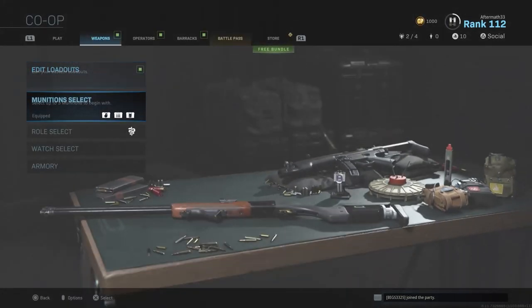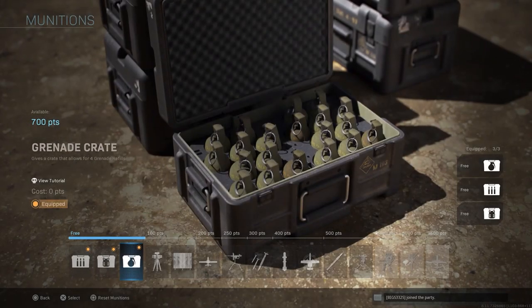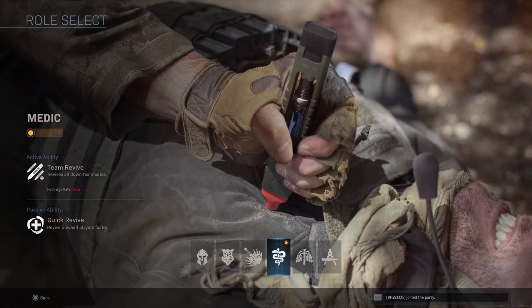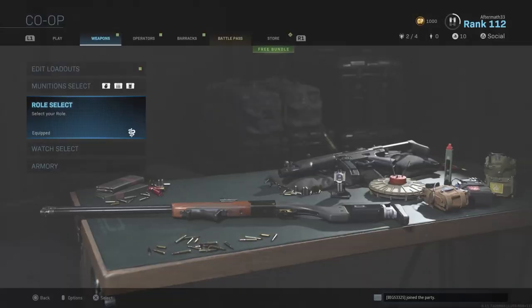Today in this video I'm going to show you how to get the Operator Golem. As far as the perks, I suggest that you use Overkill — that way you're able to use two primary weapons.